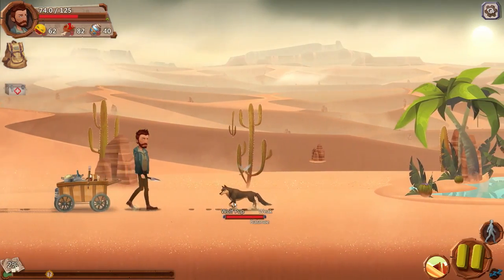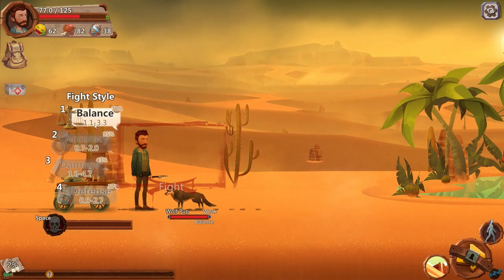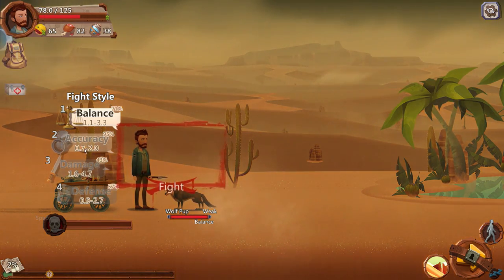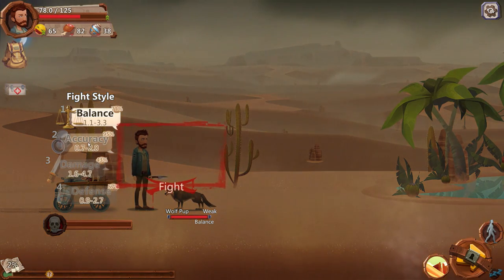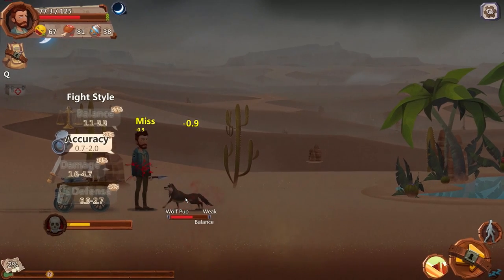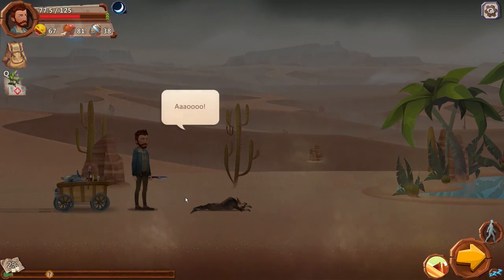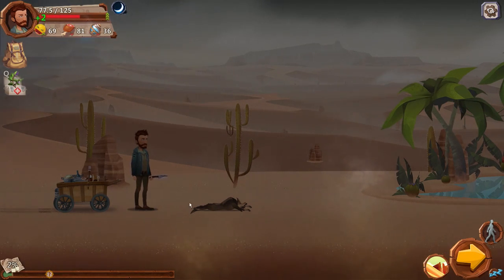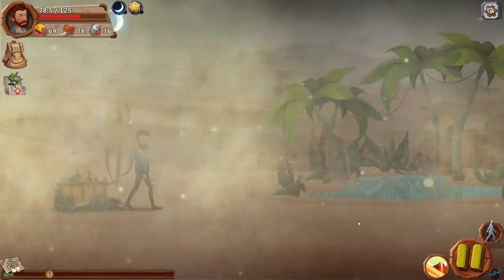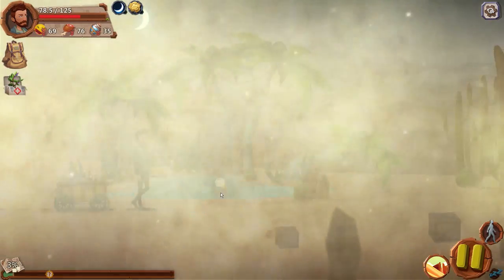We have a wolf pup here. We enter a fight. You choose your fighting style — balance gives a 1.1 to 3.3 attack range; accuracy base gives 95% accuracy but lower damage. We'll go with accuracy base and fight. It looks like clicking repeatedly is the combat system, and there's a rage meter down there. We just wrecked this wolf pup! I need to learn the combat a bit more — I'm not sure if you just click the whole time or wait for the rage meter to build. At least we got some meat off the dog.